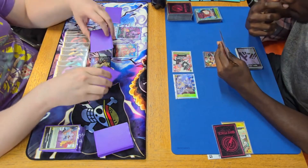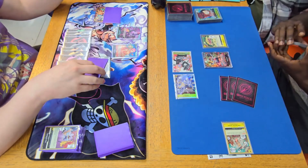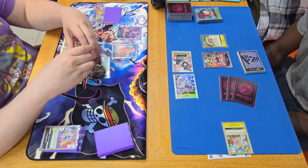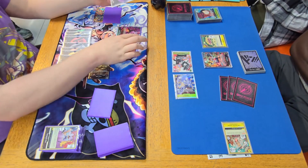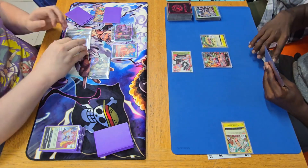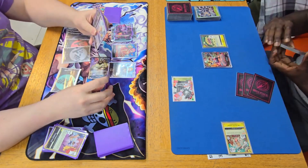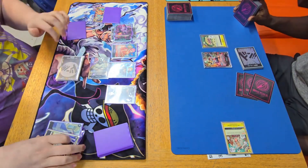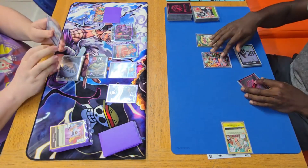I swing five into life and decrease the Ace. He takes it and gets Egghead Island — that's very good because now he can re-stand Shakas and other Egghead characters, giving him free swings. We swing ten into Yamato — Yamato dies. Then we rest some Don to decrease the Ace, trash a Rob Lucci and a 6 King Pistol, play Kaku which removes the Ace, and pass turn.